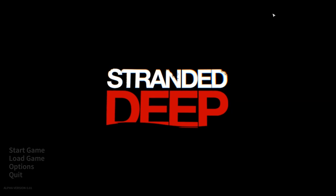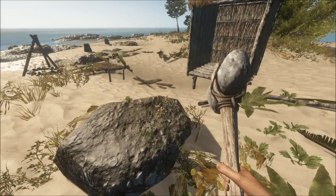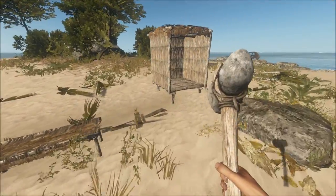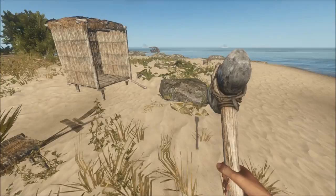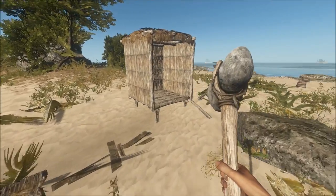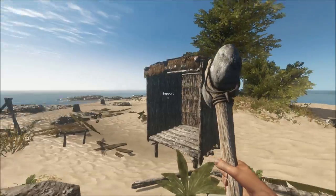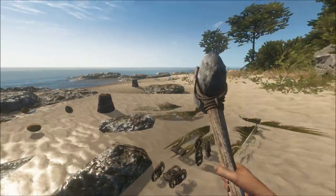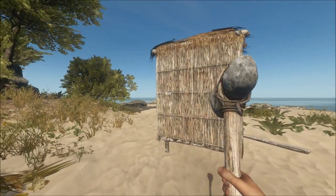Welcome back to another episode brought to you by Game Glitches. Right now we're playing Stranded Deep and we're going to take a look at the crafting system and how it works. This guide will consist of three episodes. By the end of these episodes you'll be able to construct and survive completely within the world. Please note that all guides are connected — if you end up skipping one you might not know what's going on in the next one.